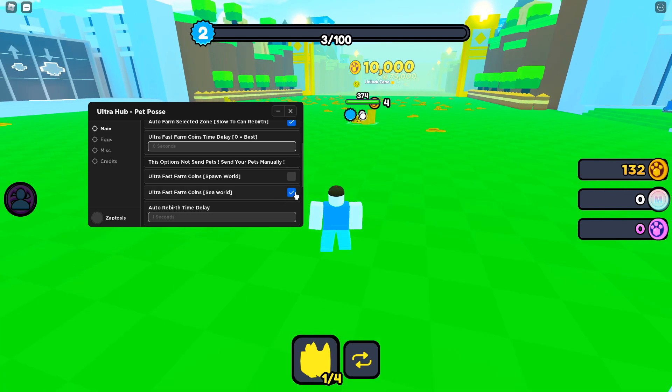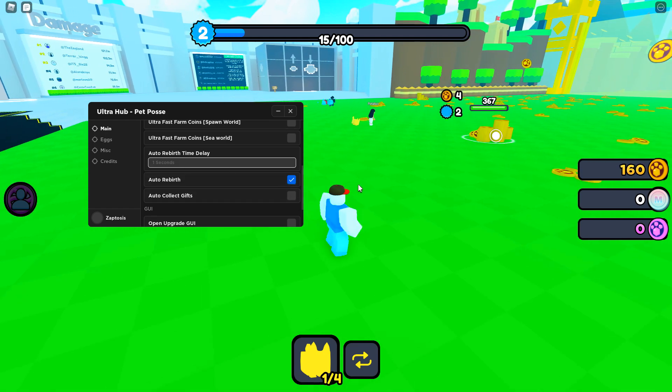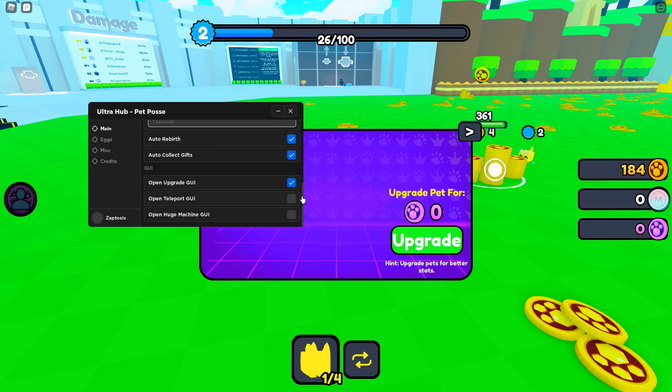I'm leveling up now. I cannot actually do SeaWorld, and I cannot do Auto Rebirth right now either — I gotta level up a bit more. Auto-collect gifts, let's leave that on. Auto-upgrade UI — why not?